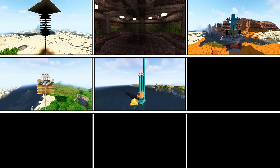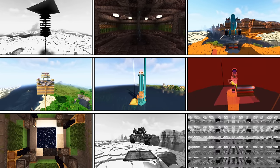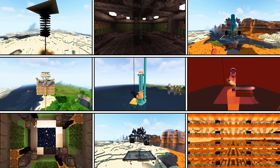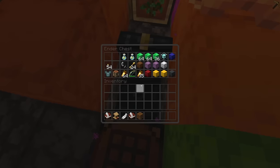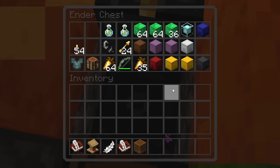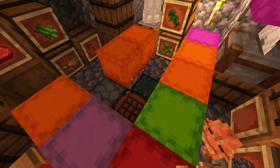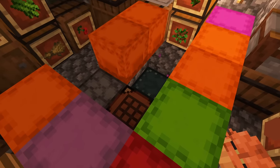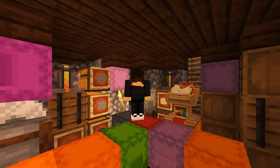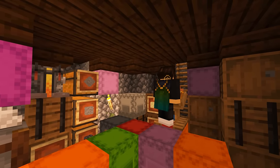I constructed farms of all shapes and sizes across the land. Some proved to be more useful than others, but each contributed to my now overwhelming amount of items. My ender chest — filled with shulker boxes. My barrels — shulker boxes. Even my floor is made of shulker boxes. I can't keep living like this. But if everything goes according to plan, I won't have to.